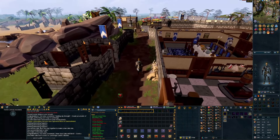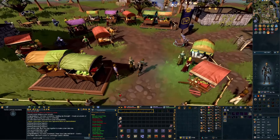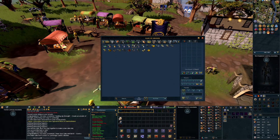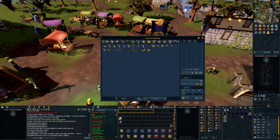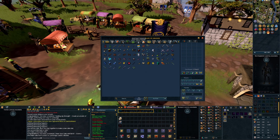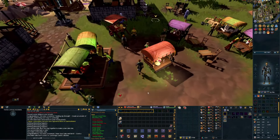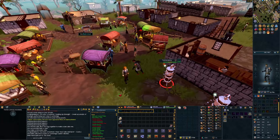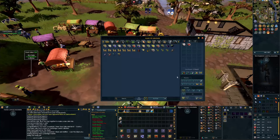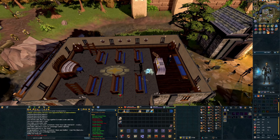For the fourth achievement we just need to cast Fire Blast at the training dummy in Lumbridge - and that's exactly why we needed to get 59 magic. We need three air runes and three fire runes. Let me grab those, equip a weapon, and cast it on the dummy. Simple easy achievement - three more to go.